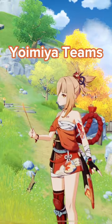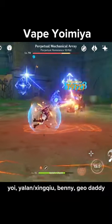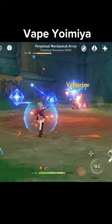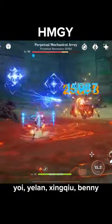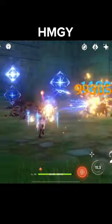Let's talk about Euimiya teams. The first team is Vape Euimiya. All you need is Yolanda or Singchoo — they'll apply Hydro and Euimiya will do the rest. And if you use all three of them together, you can make Hydro Machine Gun Euimiya and watch the enemies melt away.